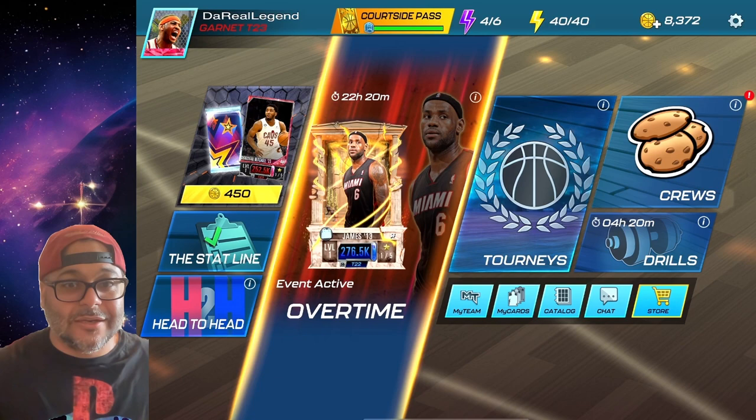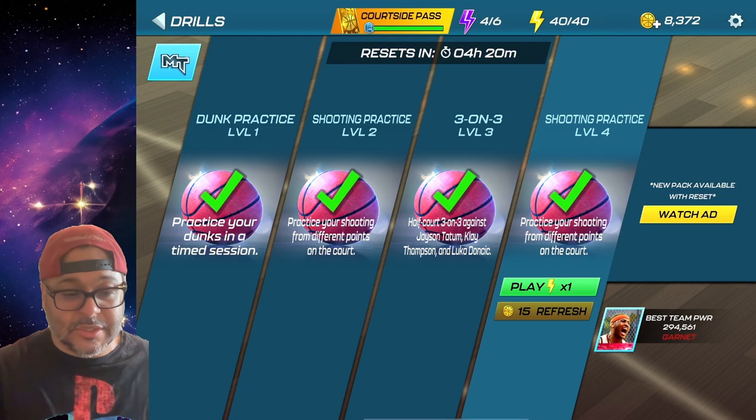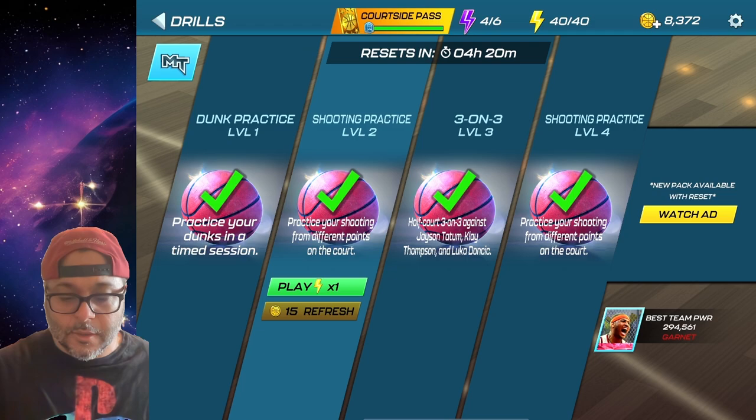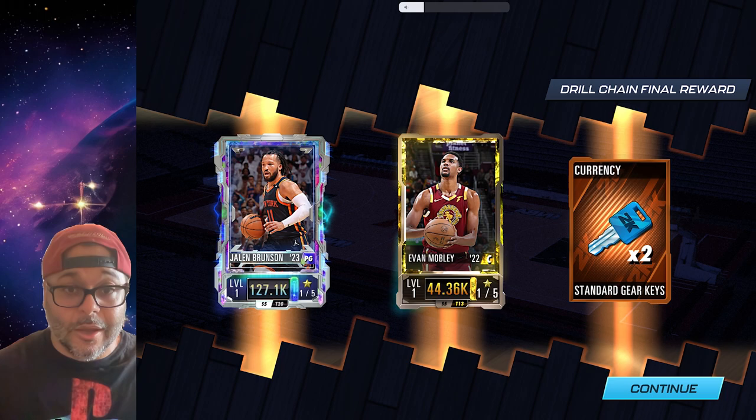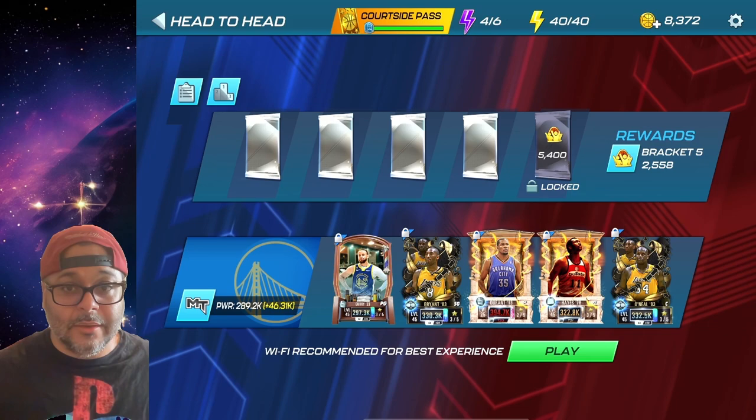I'll throw screenshots up so you can see exactly what I'm talking about and the types of rewards you can get. For drills it's really easy — just complete the little mini-games. The first one was dunk practice, then shooting practice. Upon completing all four drills you do get a pack which gives you some really good cards. I recently got a Chaos Diamond from a drill pack.